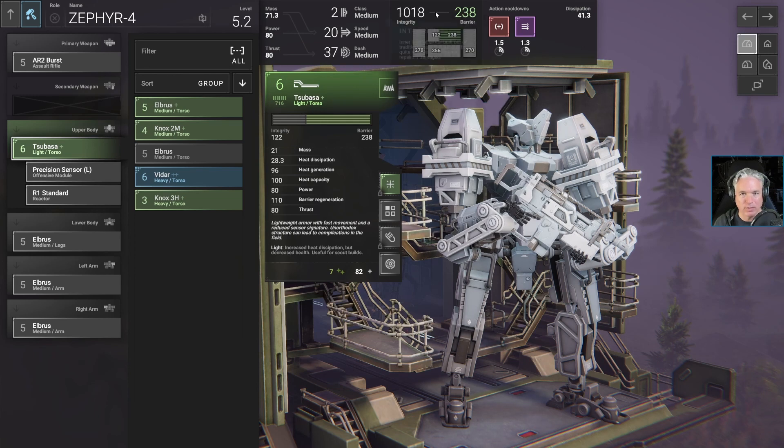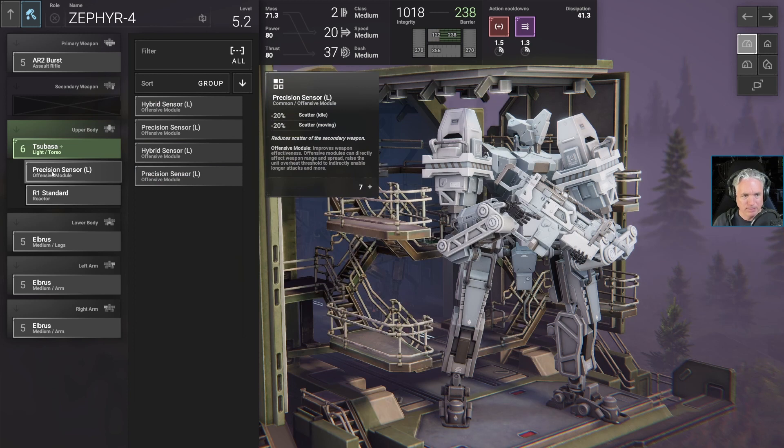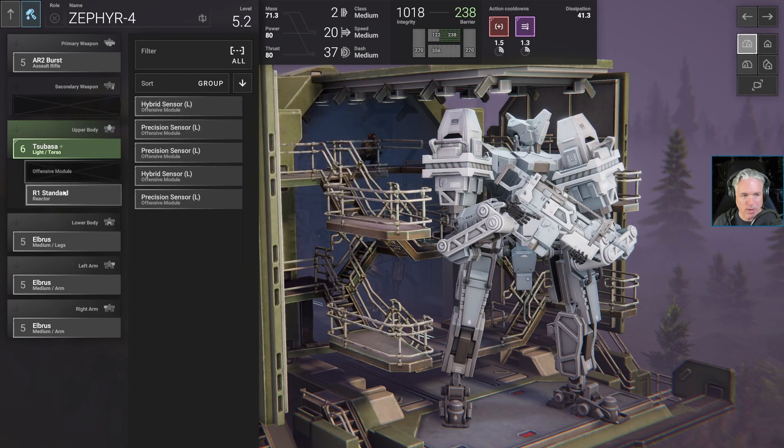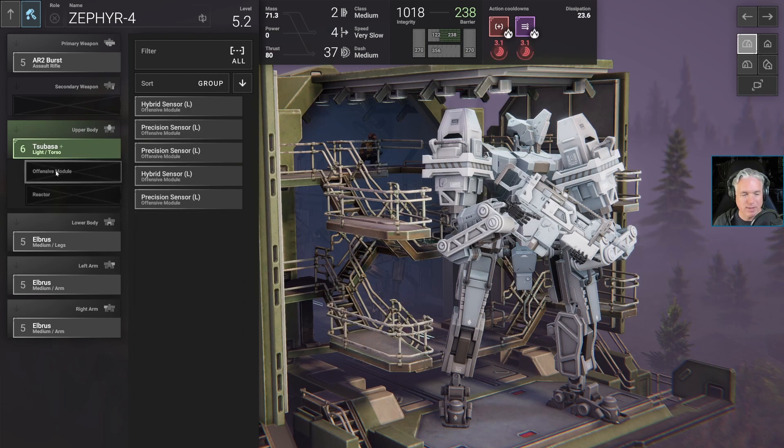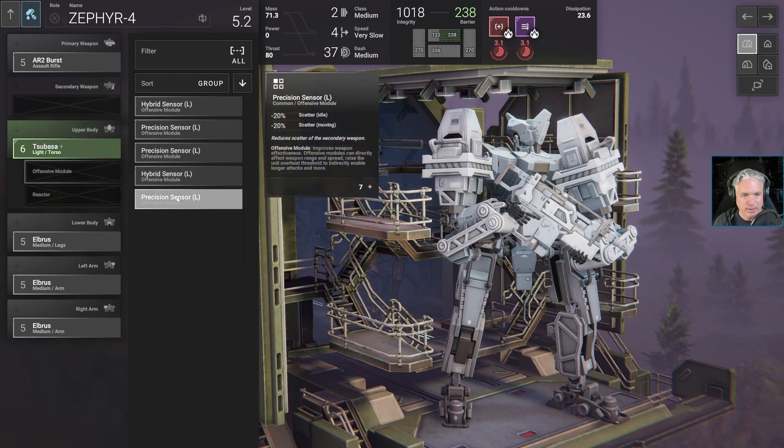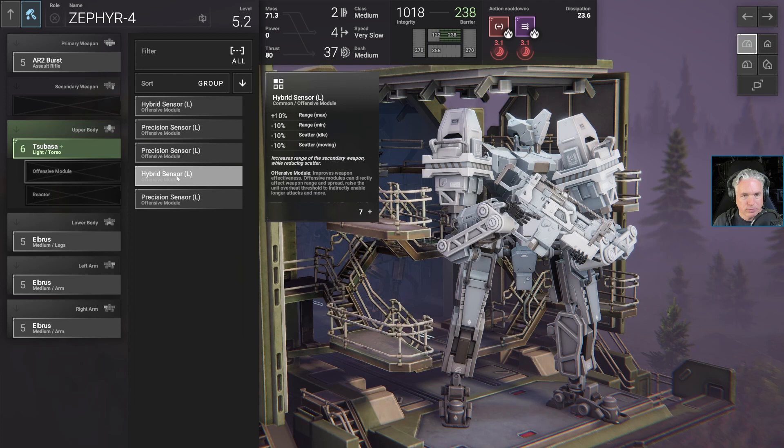We have a total of 1,018 with all the parts currently connected. We're going to be changing these out, so I want to see if there's any other mods we can add. The precision mod reduces scatter, but if we're going with a shotgun, I don't think we really need that. The only mods available here are sensors. A hybrid sensor, being able to add range to my shotgun — that would be helpful.